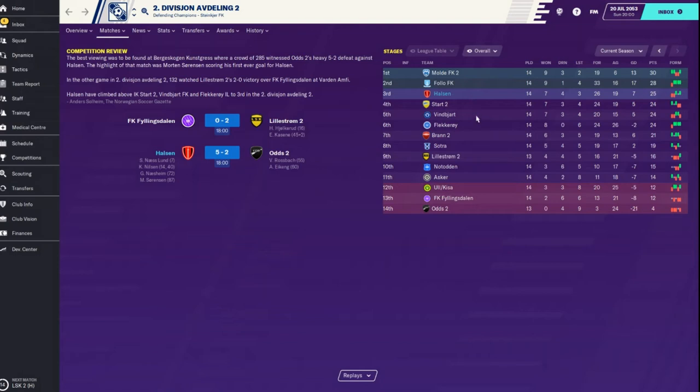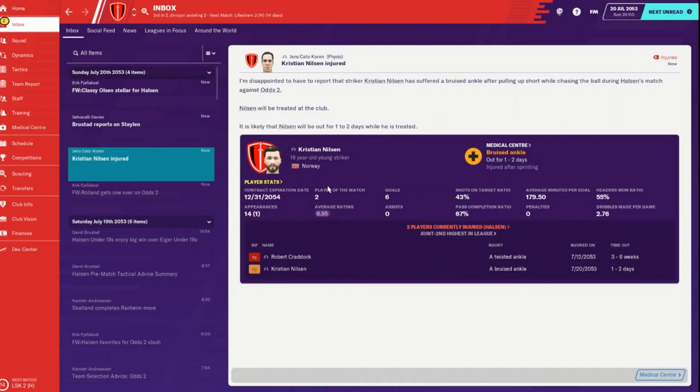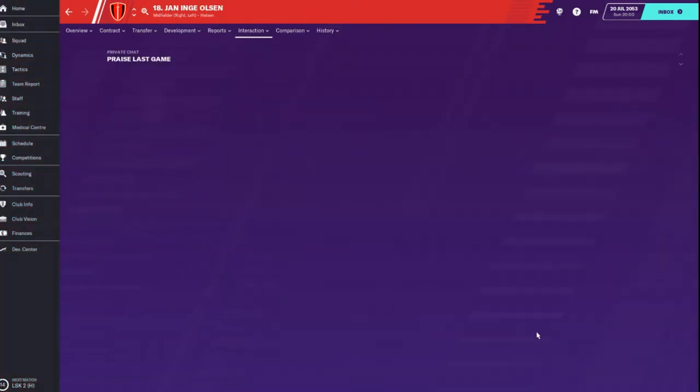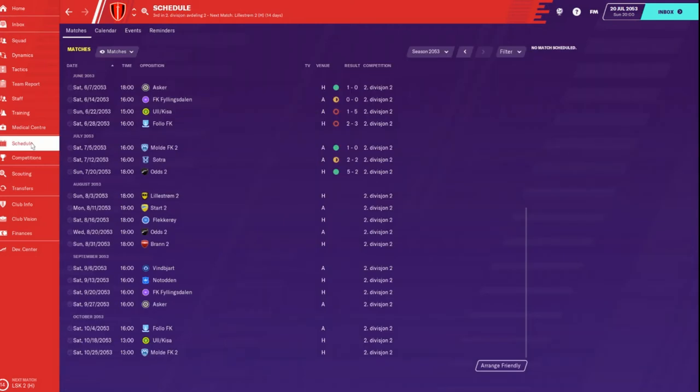Ben Biard is only one point behind us, as is Flecker Roy - so still close. Flecker Roy's in good form lately. Nilsen's out just one to two days so he should be back for the next match. Two assists - I'm going to say his passing was good. We will be back in 14 days for the next match against Lillstrom.